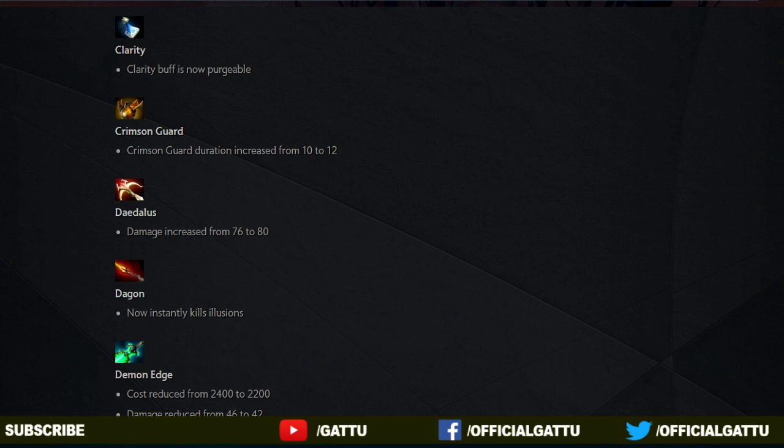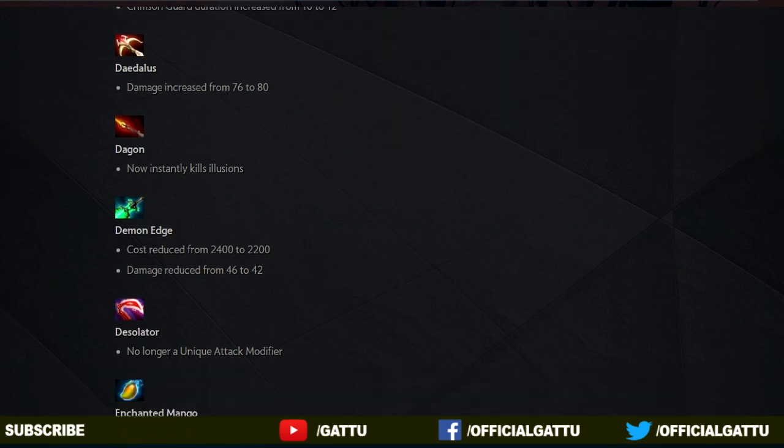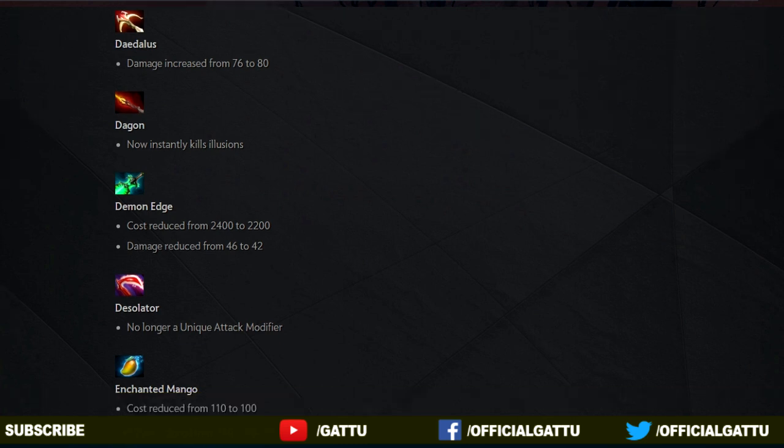And now into the next item, the Demon Edge. The cost is reduced from 2.4k to 2.2k and the damage is reduced from 46 to 42. And now to the next update, the Desolator: since the Blight Stone was not a unique attack modifier, the Desolator as well is no longer a unique attack modifier. So I'm guessing that in this patch there will be a lot of PA picks with Desolator and Satanic.